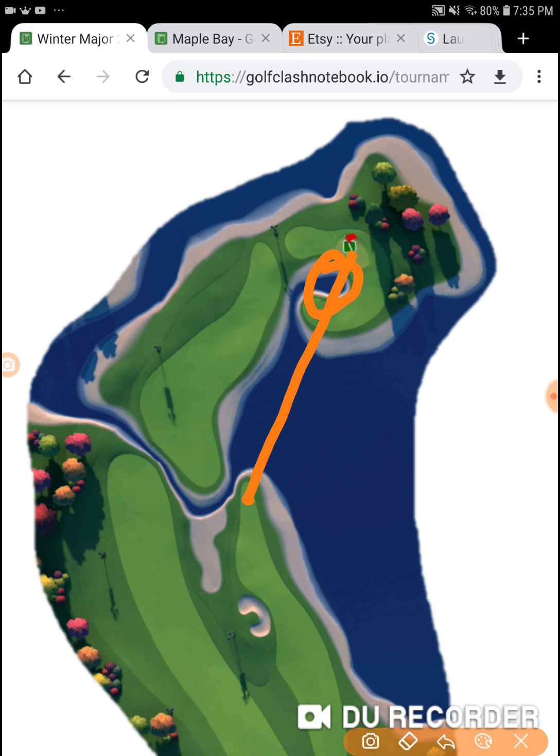If you end up way down here at the bottom, and you draw the line from that spot to the pin, you have to negotiate around this. I've been hitting it way down to the bottom because I've been bringing a sniper and I wanted the ball guide. I was using a katana, but I'm going to switch that to a kingmaker just to give me a little more room on the other side. I'm going to bring my QB so it'll put me back out here in the flat area when I try and run it up, and it gives me more topspin if I'm hitting in this area.